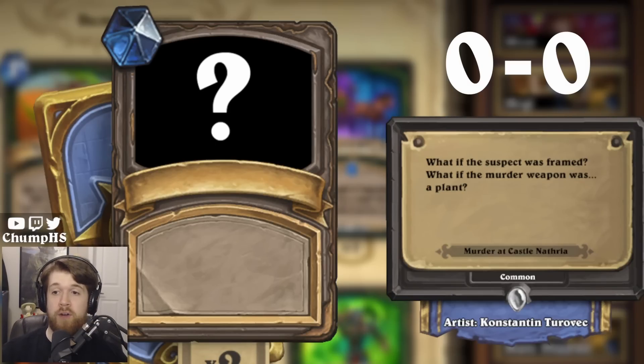I can't seem to win a game of Hearthstone today, so instead let's look at some flavor text and try to guess which Murder at Castle Nathria card that flavor text comes from. I think I'll do pretty well. I've played like 80% of the cards in the new expansion, so I should be familiar with all of those cards and what they represent.